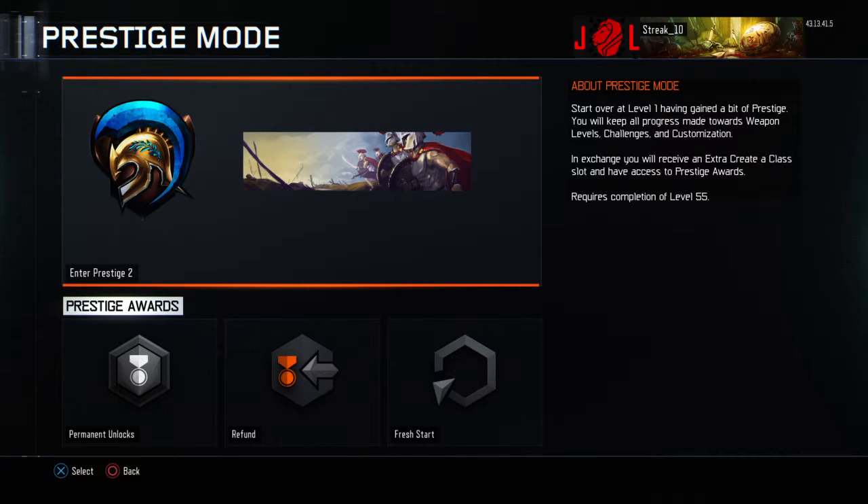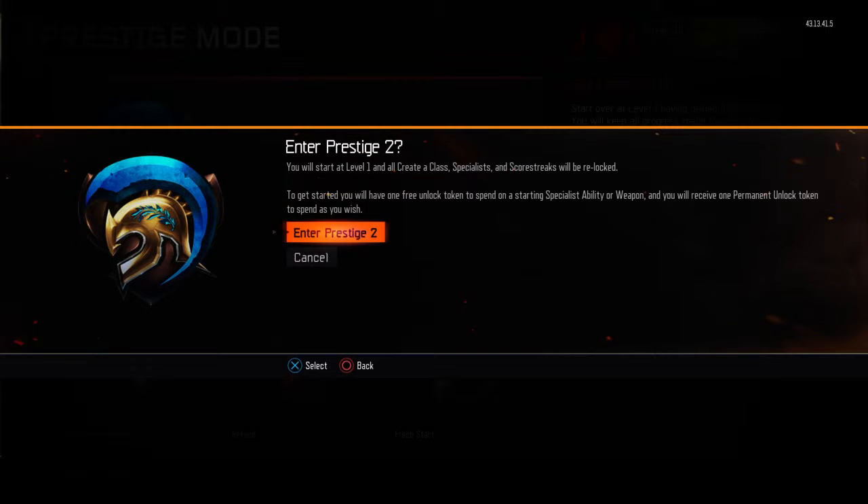Start over at level 1. Having gained a bit of Prestige, you'll keep all progress made towards weapons, levels, challenges, and customizations. In exchange, you'll receive an extra Create-a-Class slot and have access to Prestige rewards. Requires a collection level of 55. Alright, so let's do this. Would you like to enter Prestige 2? Yes, I would.